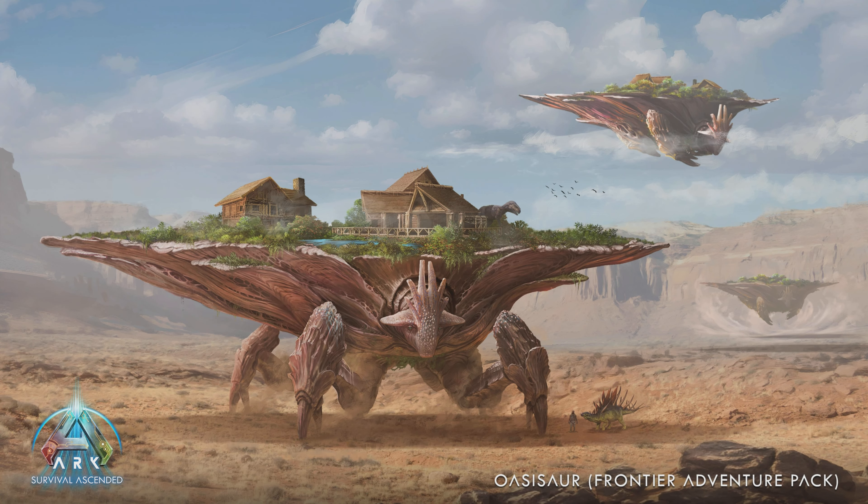The other creature being added to Scorched Earth is the Oasisaur. This is probably one of the craziest creatures — it's basically Titanosaur-sized with an oasis on its back. Once you tame it, it has a pool of water on its back that cures all your sicknesses and illnesses, and when you put dead dinos in it, it brings them back to life — possibly as a baby version of the creature that died. If you place crop plots on it, they'll grow insanely well without fertilizer. It can also fly and hover around the entire map.